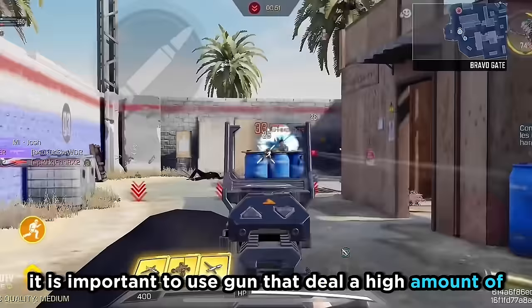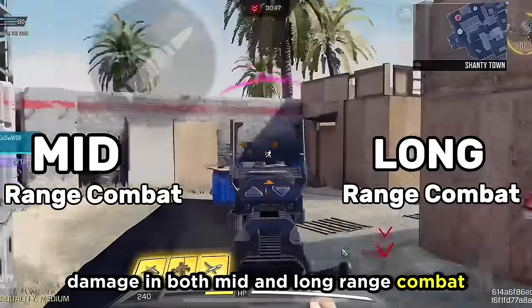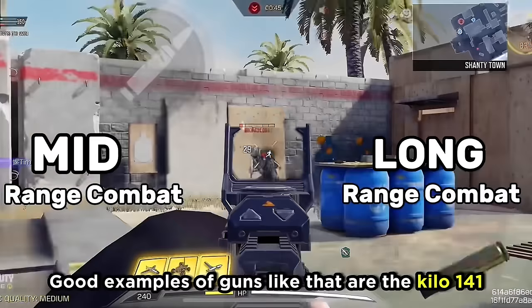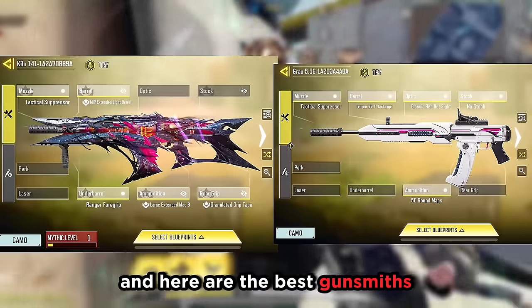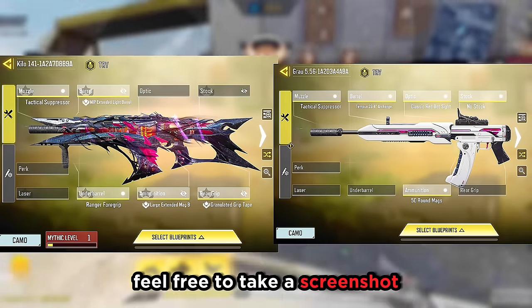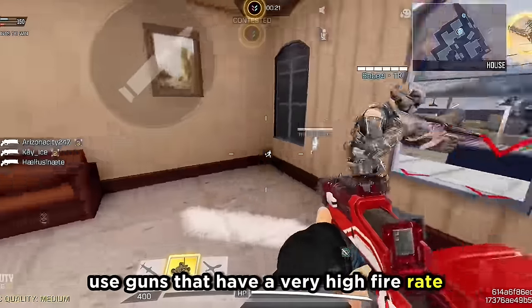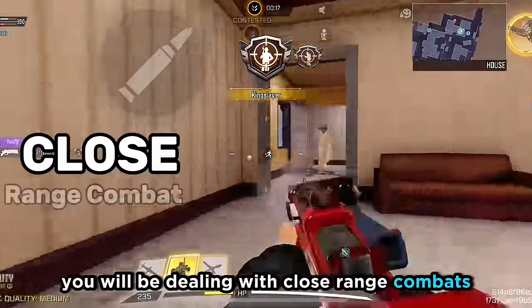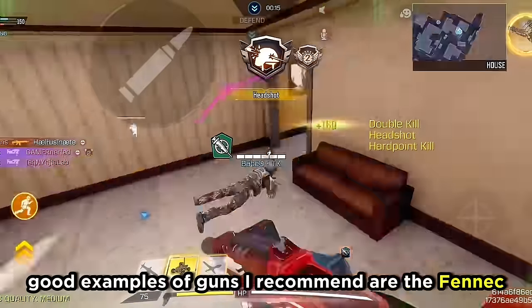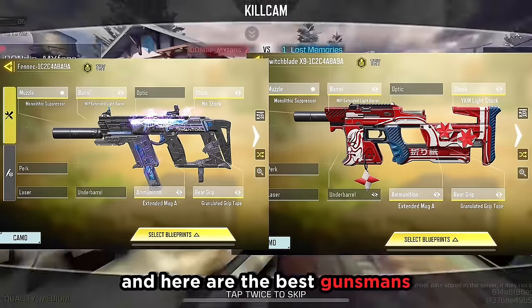As a slayer, it is important to use guns that deal a high amount of damage in both mid and long range combat. Good examples of guns like that are the Kilo One-One and the Growl. And here are their best gunsmiths — feel free to take a screenshot. As an objective player, it's important to use guns that have a very high fire rate, because you will be dealing with close range combat. Good examples I recommend are the Fennec and the Switchblade. And here are their best gunsmiths.